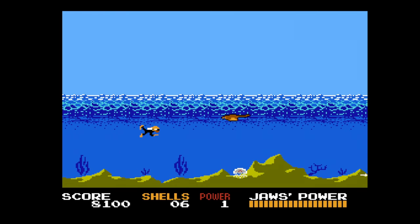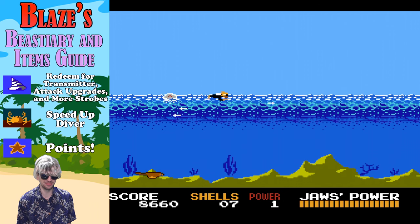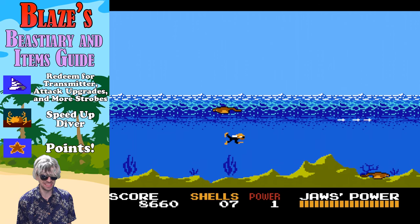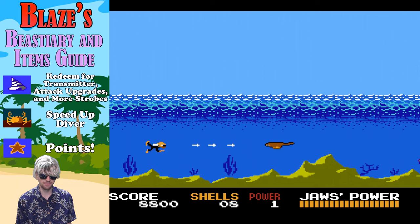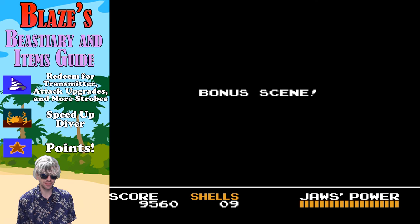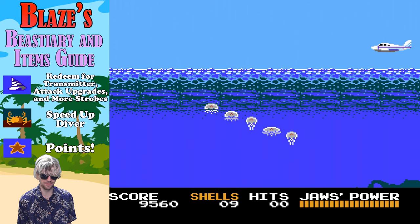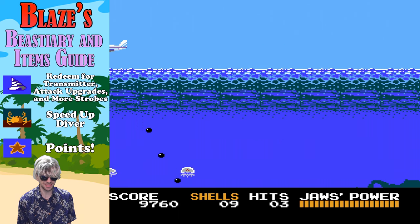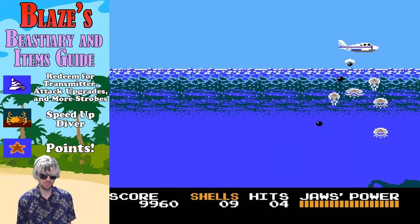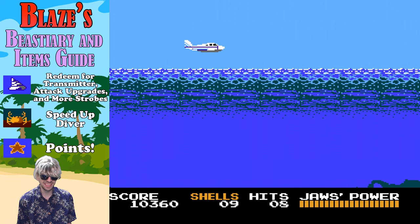We've been picking up a lot of items from these enemies, so let's bring in our resident items expert, Blaze. Let's talk about the items you will find under the sea in Jaws. First, we have the shells — for some reason, this is the currency in the world of Jaws. You can redeem these for a transmitter, attack upgrades, and more strobes, which the professor will talk about. Second, we have crabs — pick one of these up and, inexplicably, these speed up your speed under the sea as the diver.